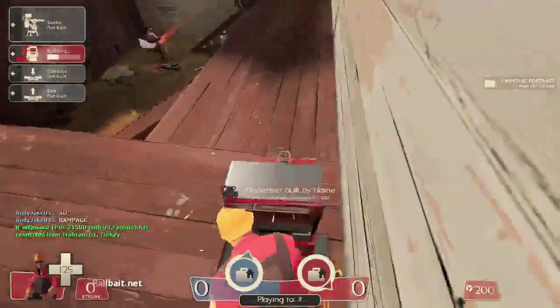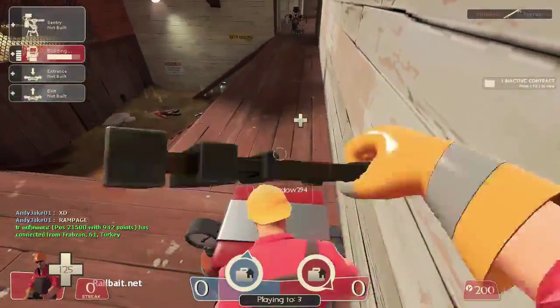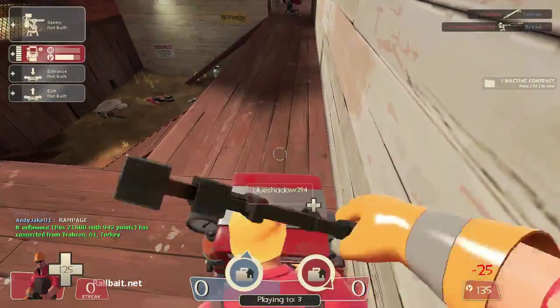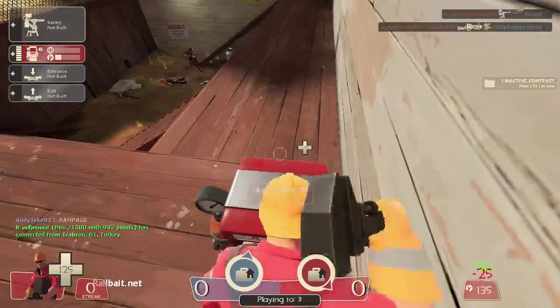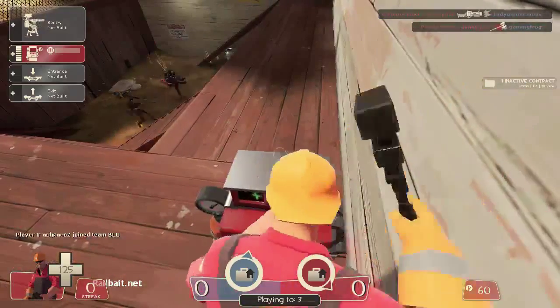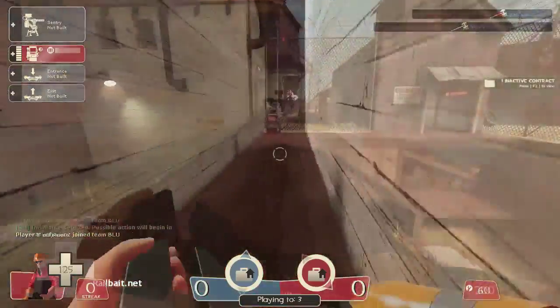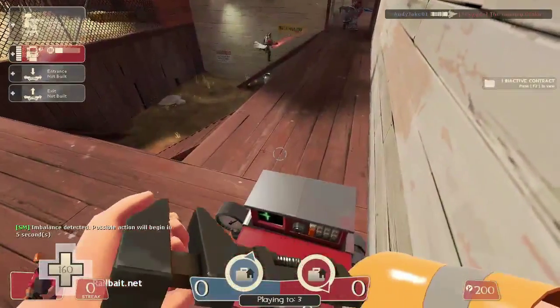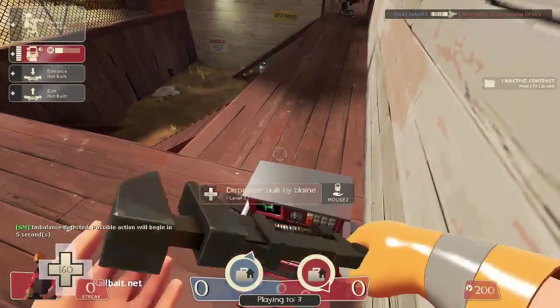The healing behaves differently than normal dispenser healing in a couple different ways, but the one that's most interesting is if you build it over here and you get an overheal, the dispenser will keep the overheal from running out. So if you like to turtle, this is a great way to turtle with your gun. My health is still at 160 — there's no medic around me, and the overheal stays.